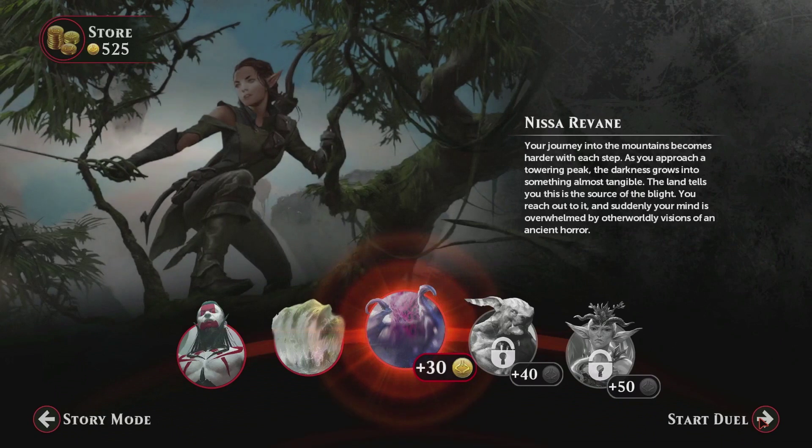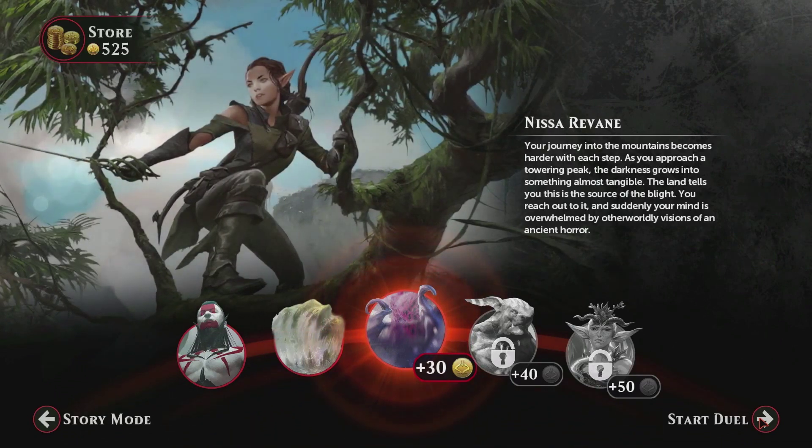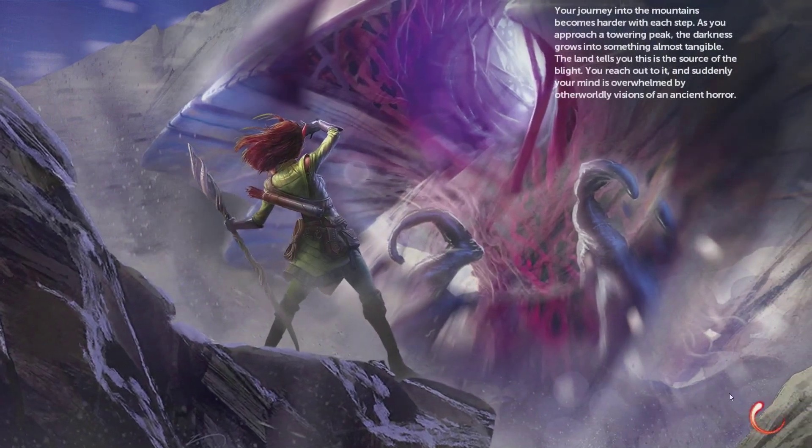Hey guys, Lee with Untapped Potential. Today we're doing part three of Nissa's campaign. I normally do a fast forward during the battle proper, but I'm not actually going to do that today. I'm going to take this opportunity to explain the story of Zendikar a little better, as it will be relevant very soon.